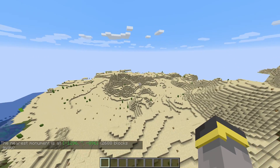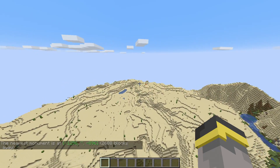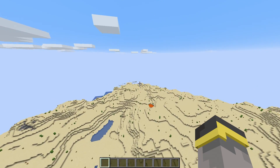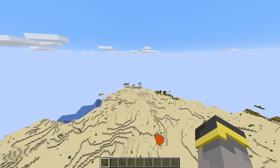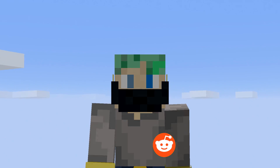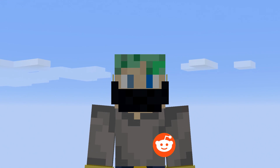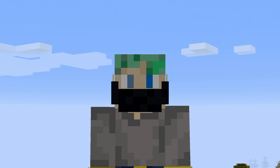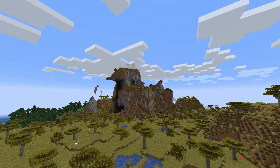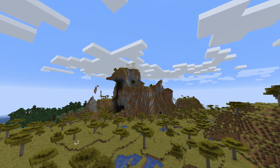Honestly, at first I didn't think this command would be that big of a deal, but as I continued to make videos and mess around in Creative worlds, I started to realize very quickly how insanely helpful the Locate Biome command actually is. For example, when the Nether update was in snapshots and I wanted to check out one of the new biomes, all I had to do was go in the Nether and Locate Biome, Basalt Deltas — and boom, I was over in one of the coolest brand new biomes. For those of you who strictly play Survival, you're probably not crying about this one, but this command is literally amazing.